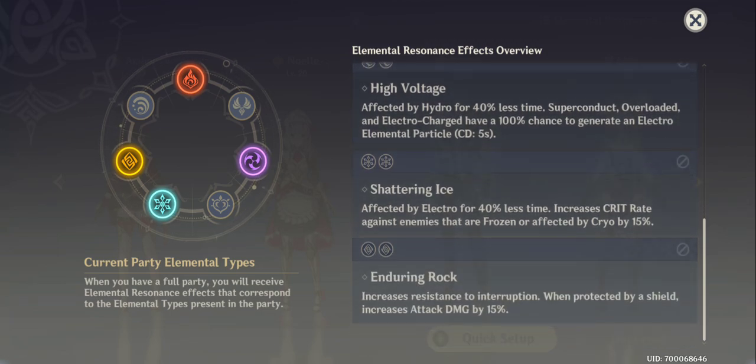Two Geo (Enduring Rock): increases resistance to interruption when protected by a shield, increases attack damage by 15%. Two Cryo (Shattering Ice): reduces Electro effect duration by 40%, and increases Critical Rate against enemies that are frozen or affected by Cryo. So having two Cryo characters gives extra benefits when using their skills.